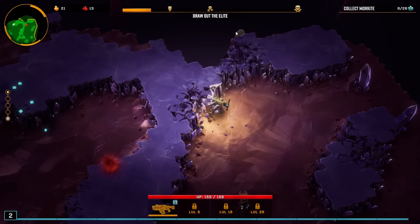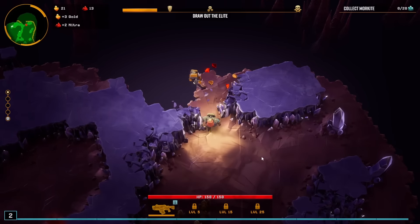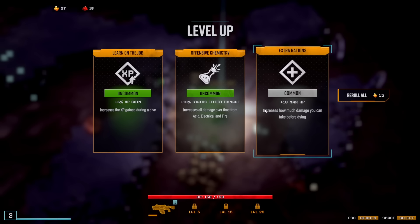You can mine through pretty much everything you find. Oh look — this is a loot bug! You kill this thing and it gives you nitra and gold. Once again, gold is used for rerolling and getting global upgrades — that means upgrades for the character — and then nitra is used for weapon upgrades. We found XP gain, status effect damage, increased damage over time from acid, electrical, and fire. I don't have those effects. Also increase max life — who cares? We're gonna take XP gain.